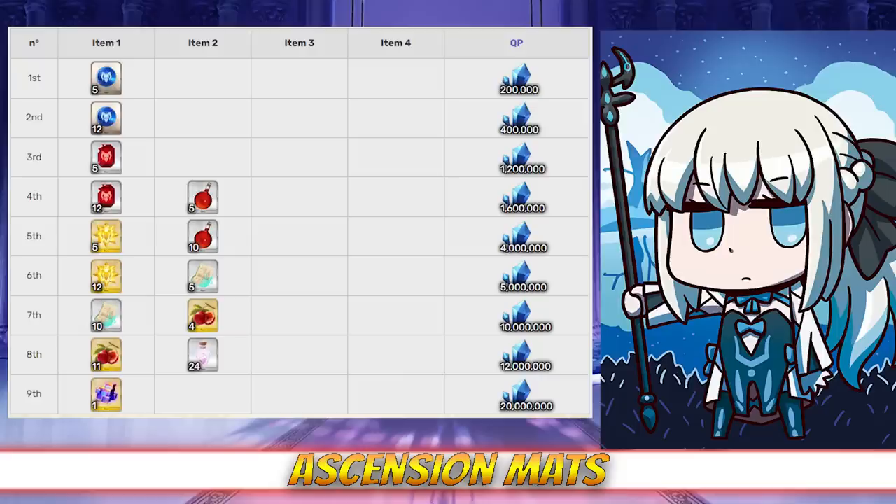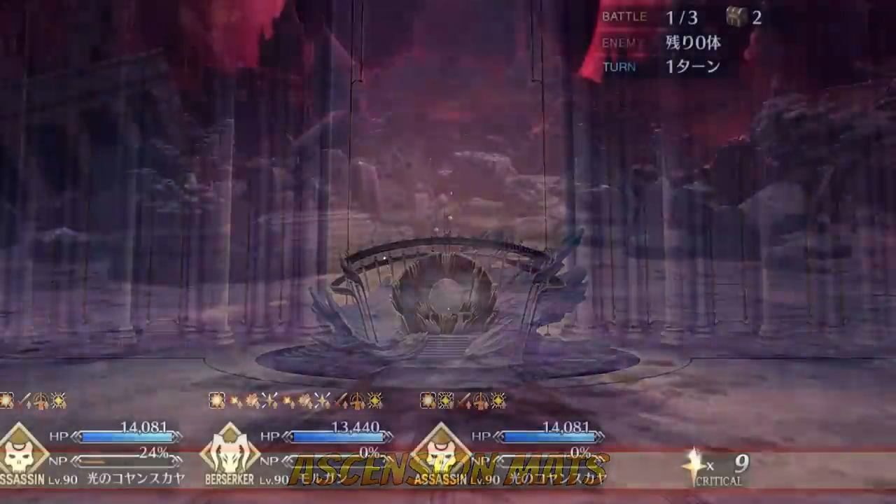Unfortunately, Morgan's skill material requirements aren't quite as easy. She's going to need 15 Homunculus Babies, 15 Pages, 15 Fruit of Longevity, and 24 Scales of Fantasy per skill. Fruits are farmable at the West Interstellar City in Olympus with a 22% drop rate, and Scales — which will quickly become the new bane of your farming existence — will eventually be farmable at Londinium in Lost Belt 6, where they have a 45% drop rate. Simps rejoice, our queen is nearly here.